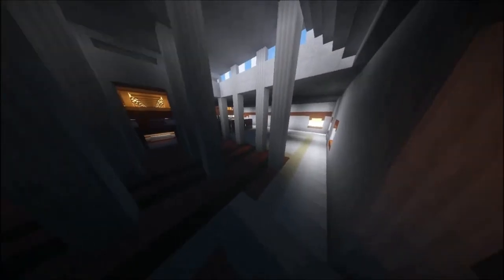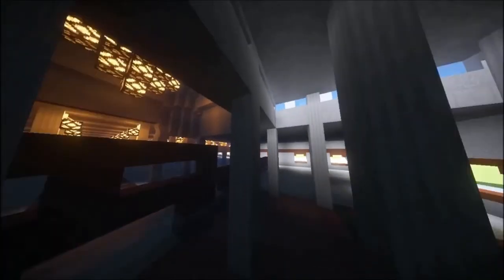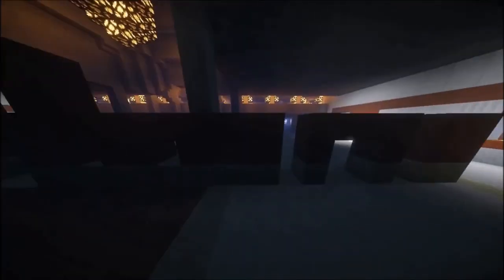This is the imam's area, so he can lead the prayer, and this is the mimbar. More shall be created here. Up here you can see beautiful architecture with stained glass. Now we can move on outside.